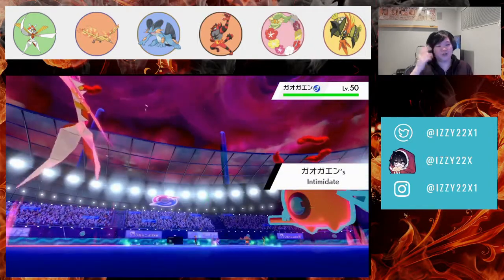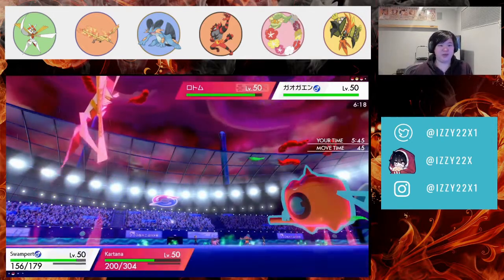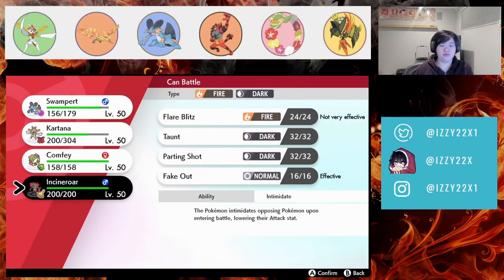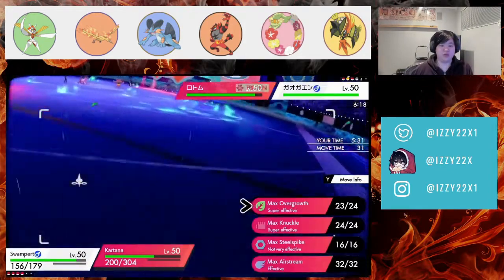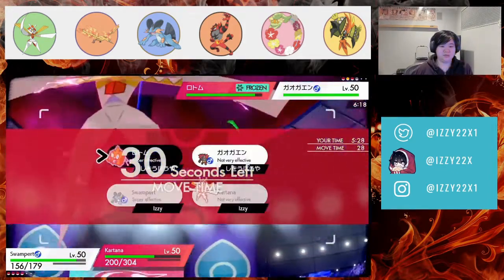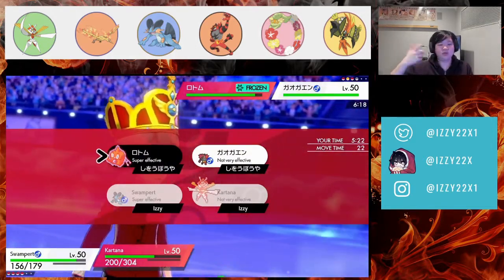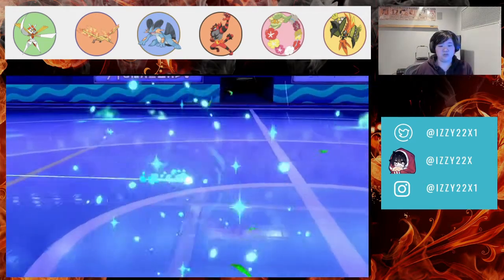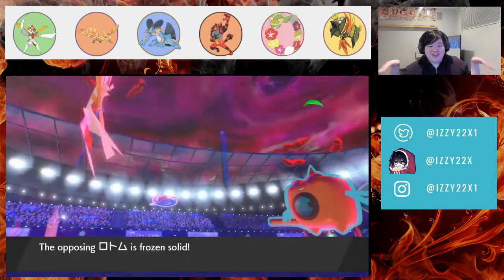Incineroar comes in — that's huge. It sucks but I'll get the boost back after killing it, then I can bring my own Incineroar or Comfy to heal Kartana. We win because of that freeze, which I hate when it happens. Max Knock will probably KO Incineroar and then we just kill Rotom-Wash — it can't protect since it's frozen.